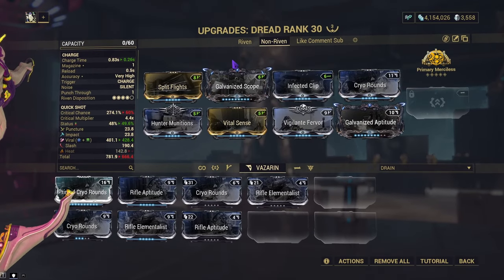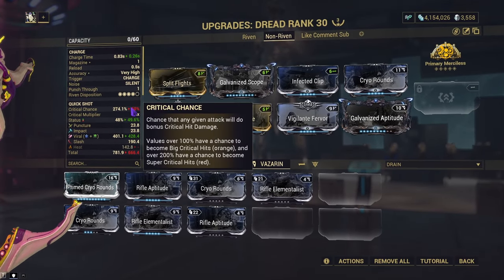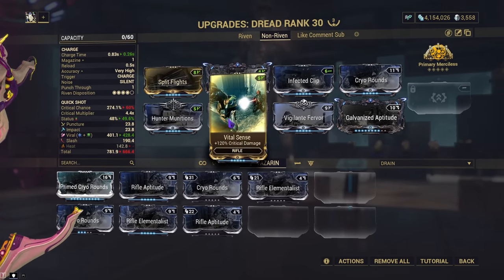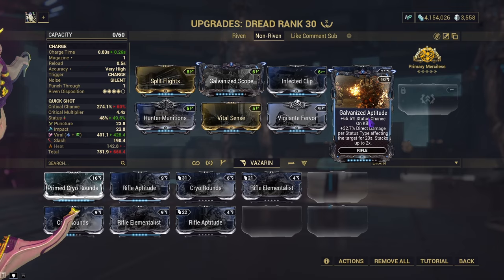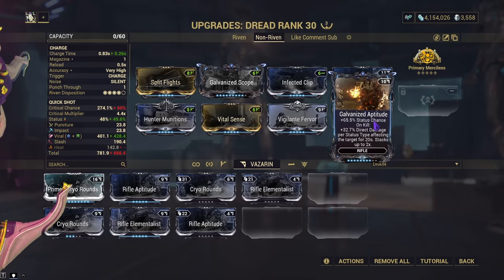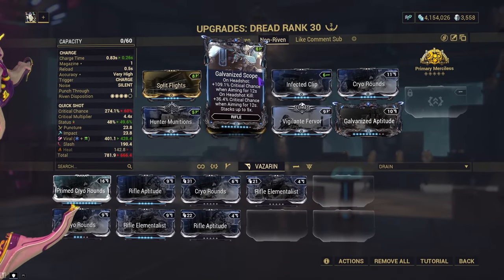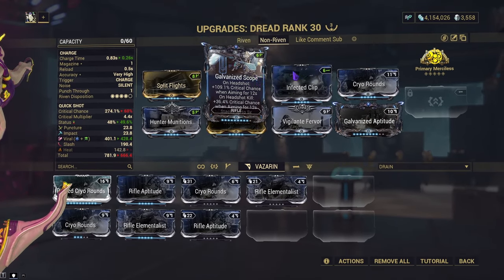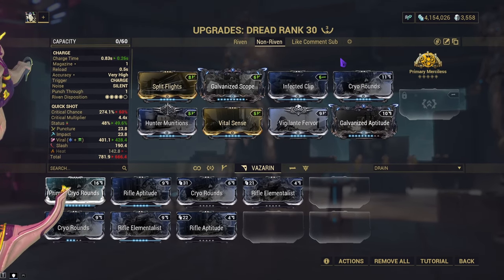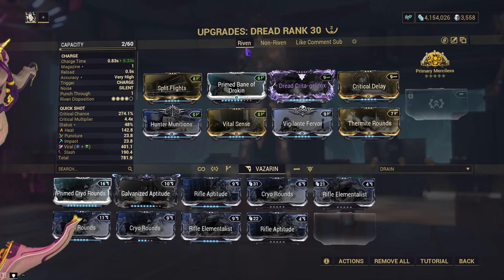The non-Riven build has much lower crit chance but higher status. We still use split flights, hunter munitions, vital sense, and vigilante fervor. This one actually has galvanized aptitude because I find it useful here, along with primed rounds, infected clip for more status, and galvanized scope for crit chance. You could use critical delay, and on both builds we're using primary merciless due to how the headshot multiplier works. Let's put both builds up against each other and then go into a steel path mission.